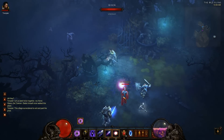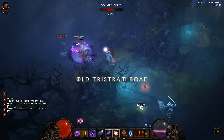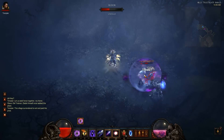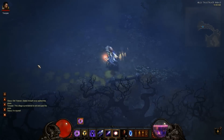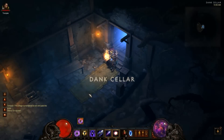I will suggest getting some movement skills and good DPS, as you'll be killing stuff obviously in this run. There is a lot more than just hitting pots in this one — you actually have to kill some stuff. So if that one doesn't spawn, here we go, we got the dark cellar, dank cellar here.